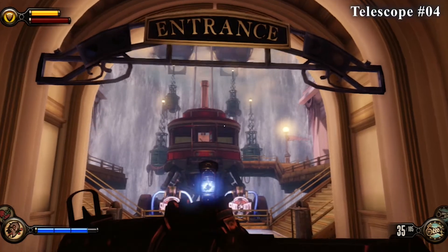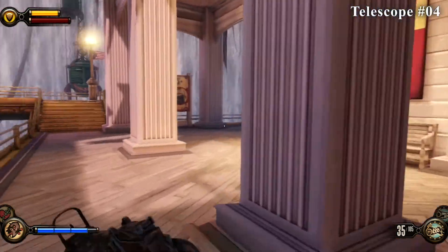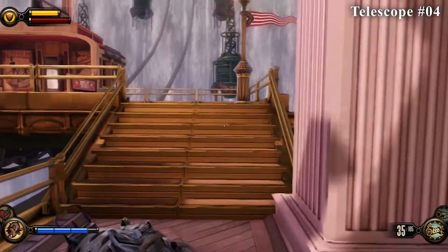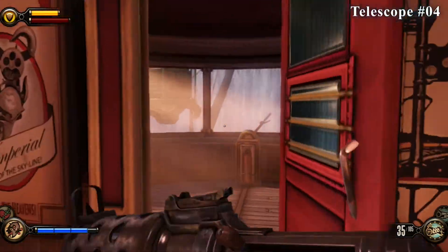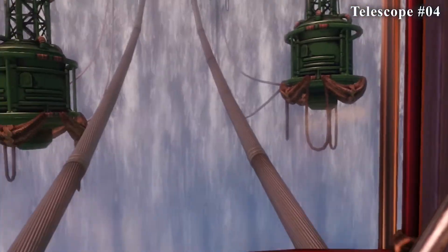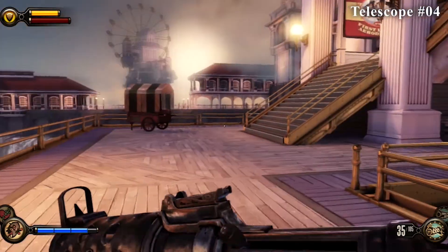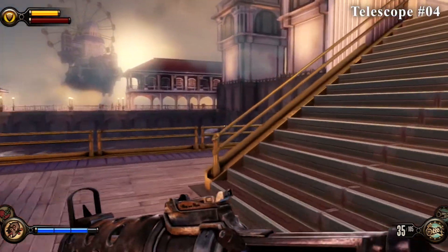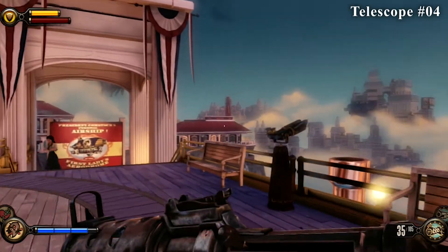Now we're finally going to board the gondola. If you haven't picked up the last three collectibles and you get to this point, you should turn around because it's going to be too late once you proceed into the next area. Board the gondola and pull the lever to get to where you're going. It doesn't matter if you get off on the left or right — go to the same area, climb the stairs, and you'll see the telescope in between these two benches.